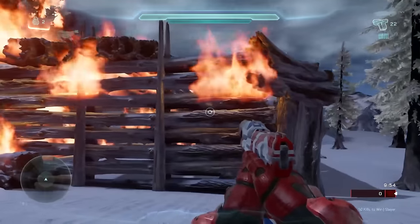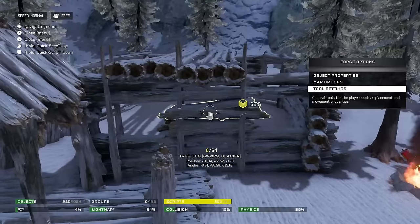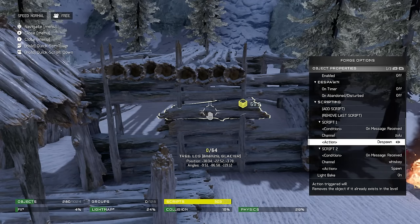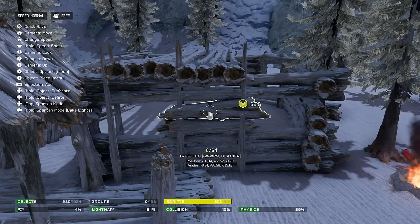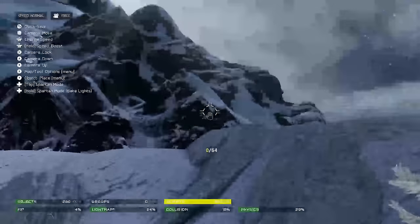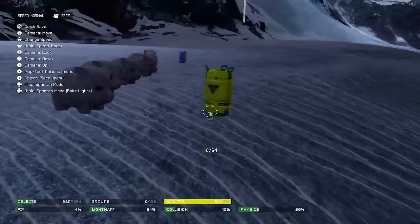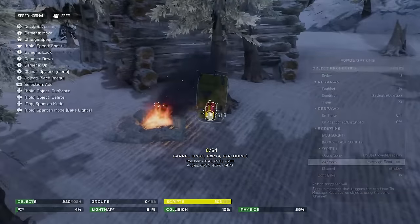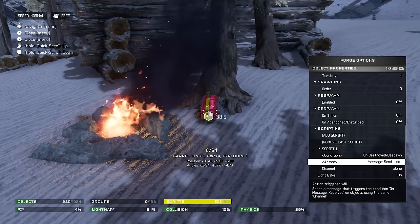Now that we have a basic understanding of how this works, let's take a look at the scripts. Each log that is part of the cabin has two scripts. Script one: condition is on message received, channel Zulu, action despawn. Script two: condition is on message received, channel Whiskey, action spawn. This makes testing in Forge much easier because the cabin is tied to a yellow barrel outside of the map — when you shoot it, it spawns the entire cabin. The script on the yellow barrel has a condition of on destroyed and the action is to send message channel Whiskey. The red barrel has a script of on destroyed, send message alpha, which tells the first fire set to spawn.